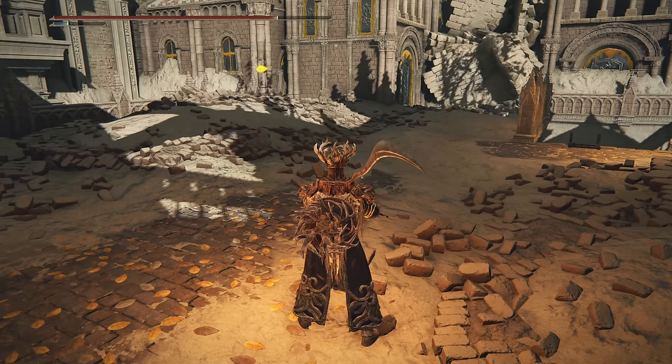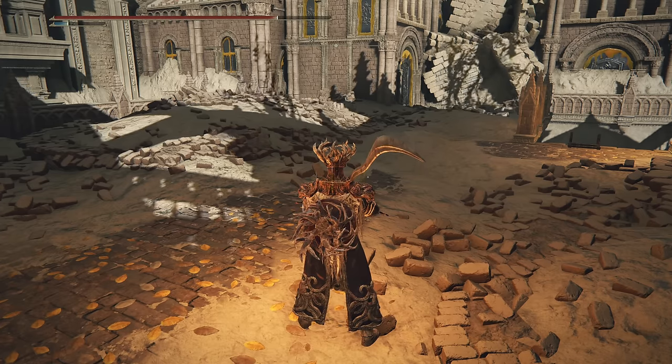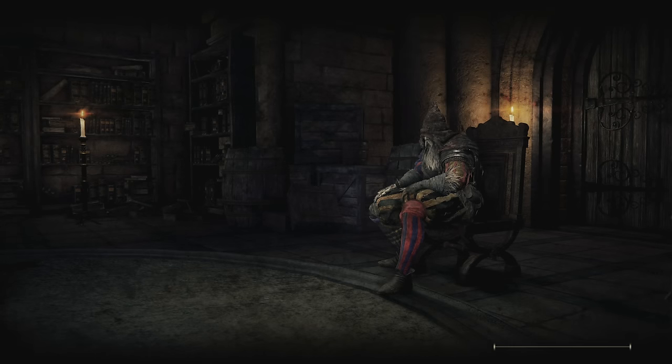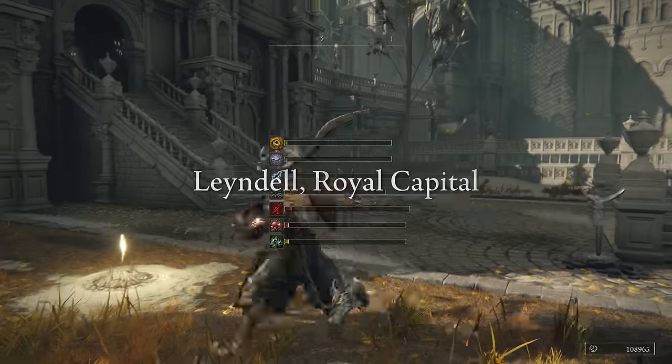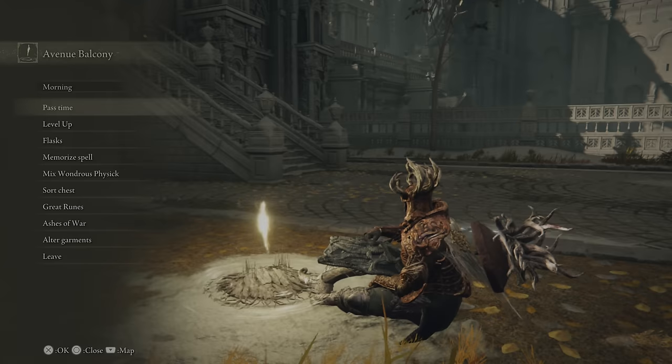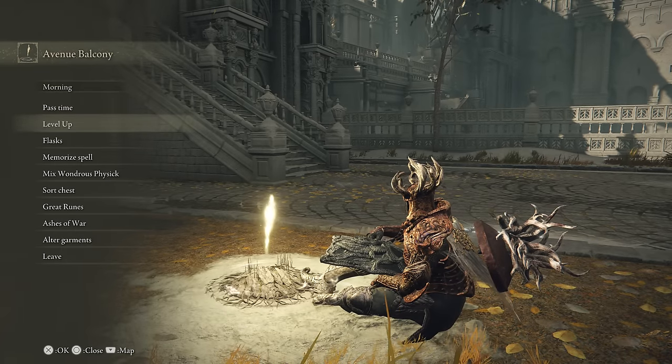Down the stairs, take a right and work around killing everything. Hop over here — I have a new balcony. This we got in the last episode a little bit earlier. There's a little area left that we're going to use before we do the other part of lower Leyndell.